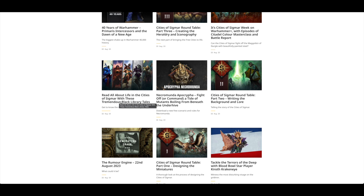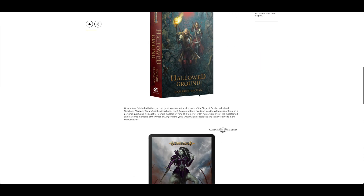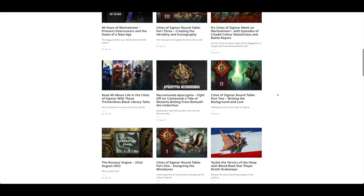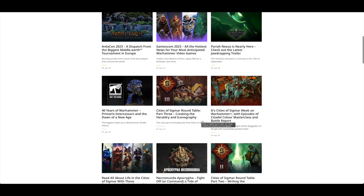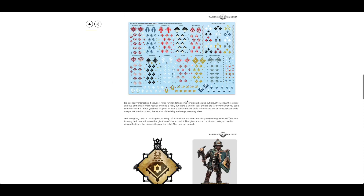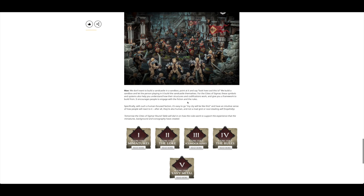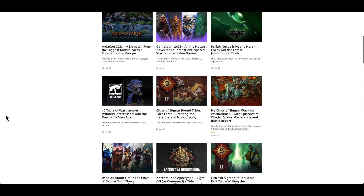Read all about life in the Cities of Sigmar with the Black Library Tales — Kragnos and Hallowed Ground. I'm sure I've already got Hallowed Ground. Then Cities of Sigmar Week on Warhammer Plus: creating the Heraldry and Iconography. There are all the heraldry designs, and some nice transfer sheets for the shields. It has a very Diablo, Game of Thrones kind of feel.